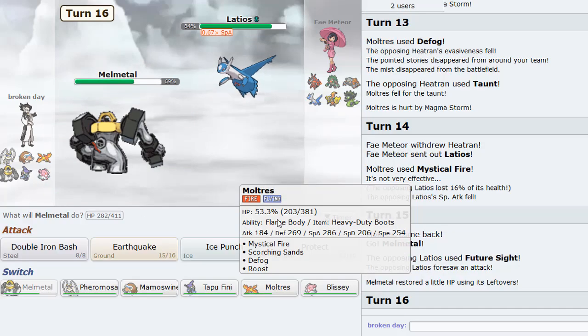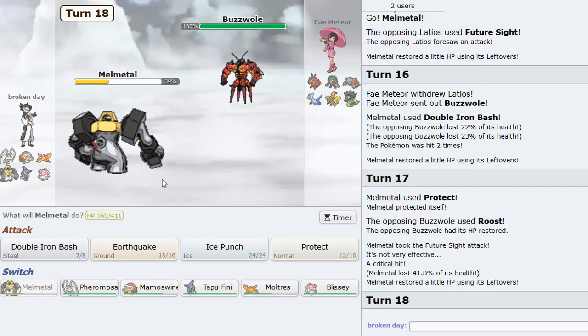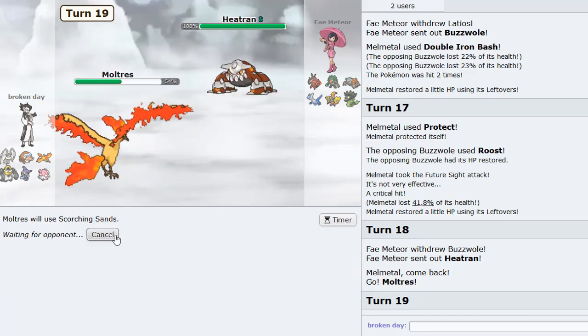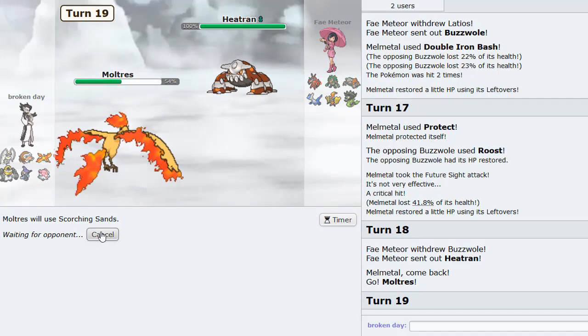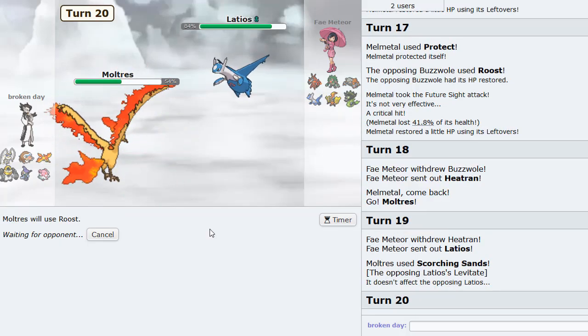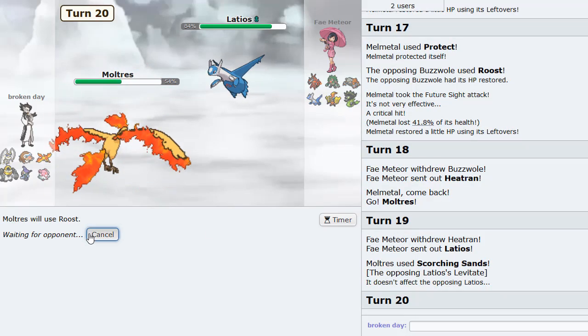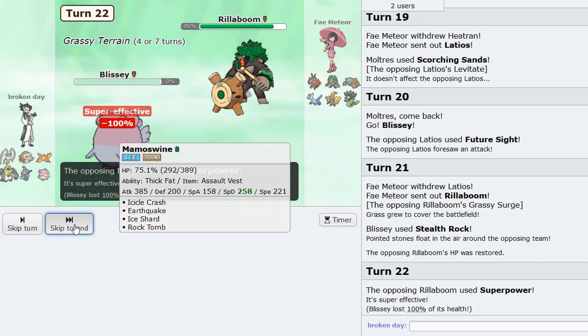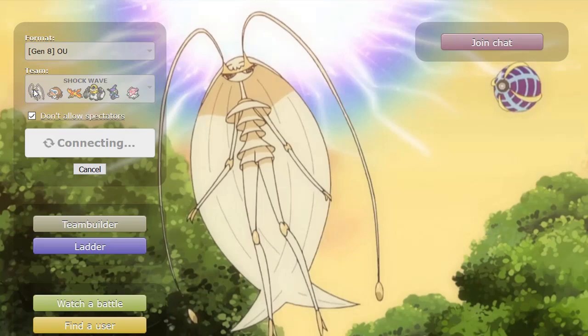Double to Pheromosa — Focus Blast here is the play now. Nice dodge. We'll Ice Beam here. Brings in Diggersby — we go Tapu Fini as he doubles. At this point I think we win this game because we Ice Beam here as he's forced a Quick Attack. Yes! And Blissey can knock it out. Pheromosa puts in a lot of work here. That's GGs written all over it — I'll try to put in a full Pheromosa sweep in the next one.